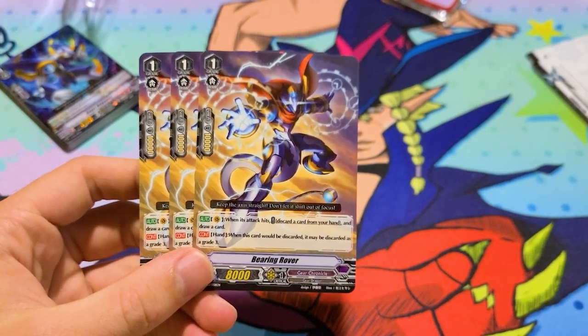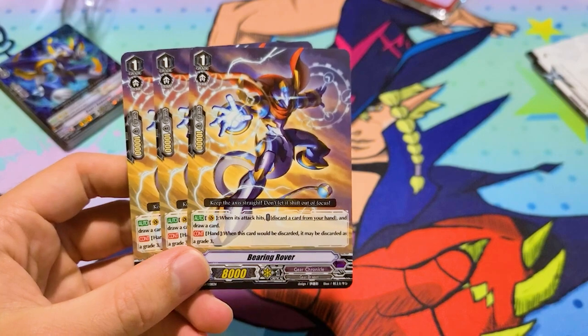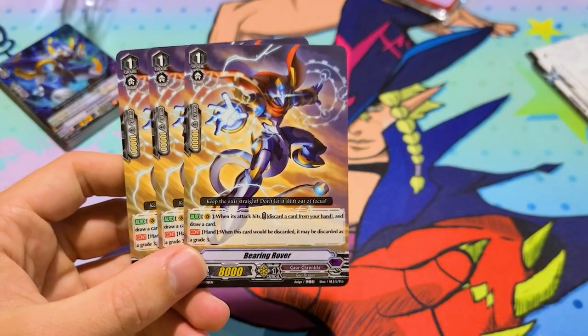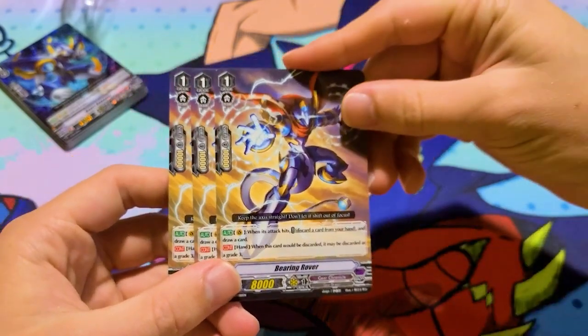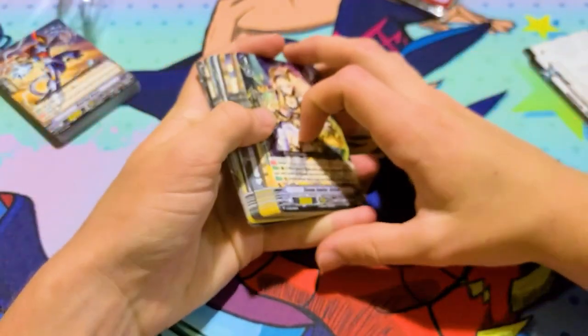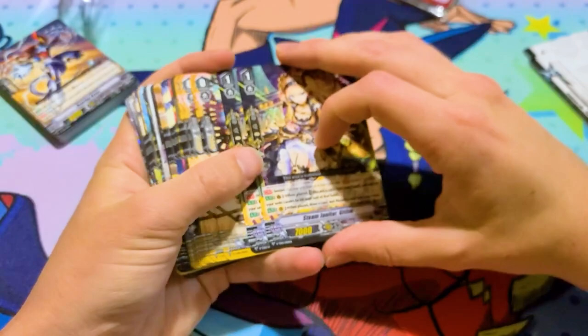We have Bearing Rover — when its attack hits on Vanguard Circle, discard a card from your hand and draw. And when this card would be discarded, it may discard as a grade 3. So it's like its own version of Stridefather. I'm pretty sure there's a grade 2 that, while it's on the field, all your cards become grade 3s in hand. But it's nice that one's provided in the trial deck.